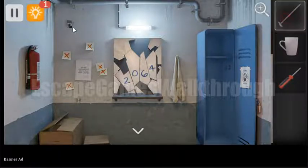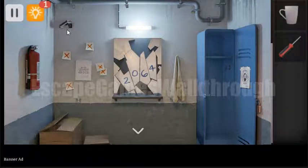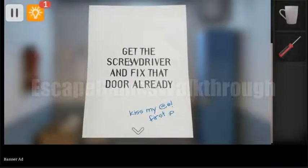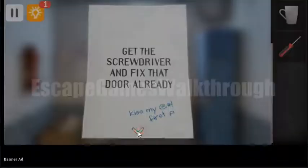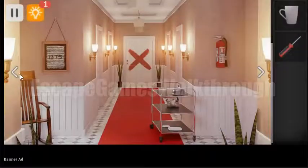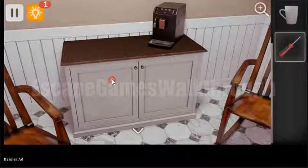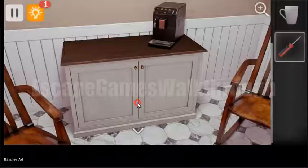Now let's collect stars. The first star is here — rotate the surveillance camera. The second star is here. We need to get the screwdriver and fix the door first. So let's go and fix the door first. If we unscrew the panel first, we will not get the star.